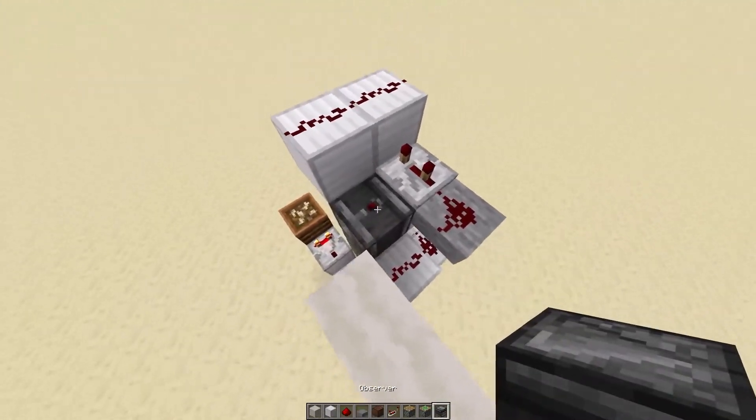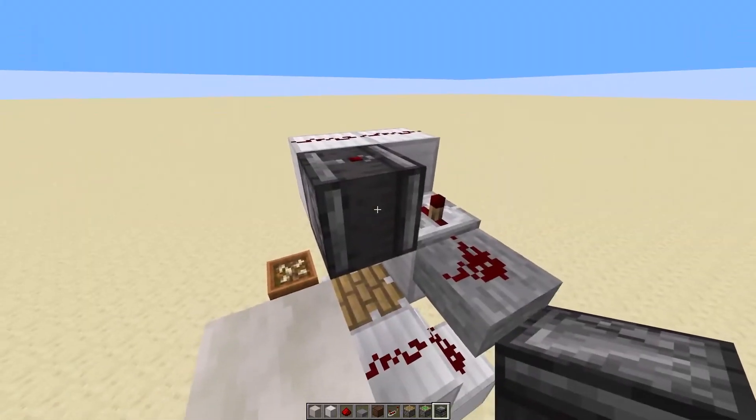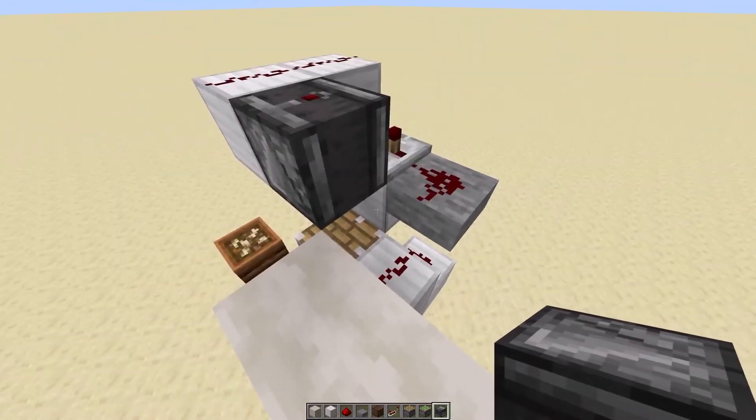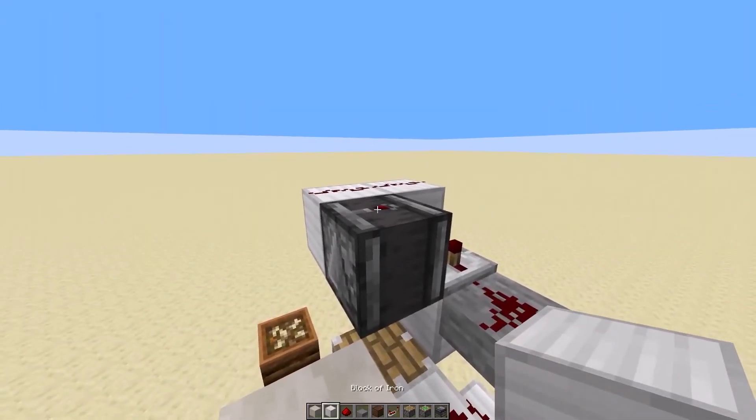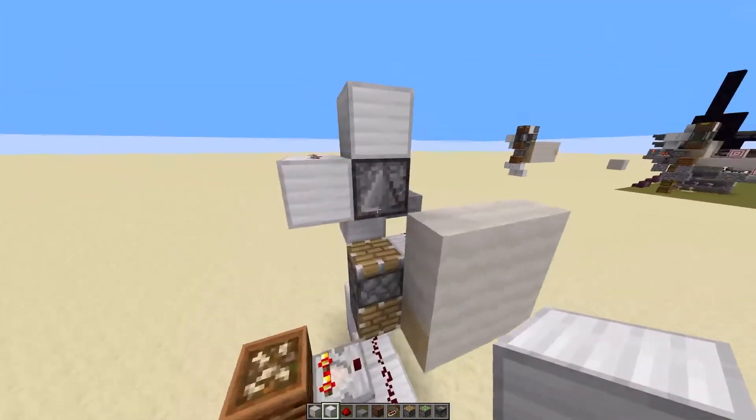Then above this piston — one block above this piston — put an observer. So one block above the piston there'll be an observer going into a solid block. Okay, that's the power for it.